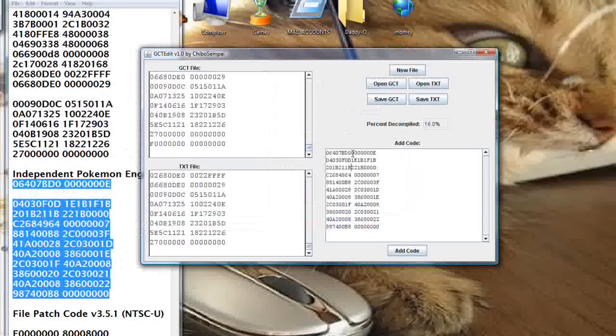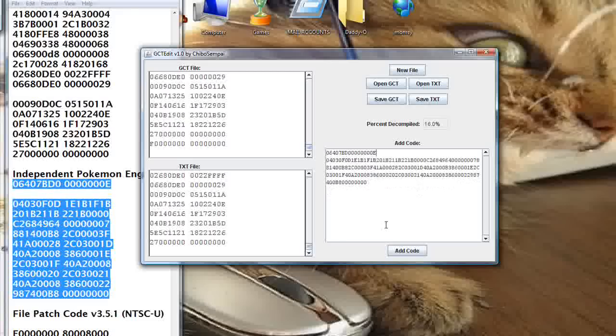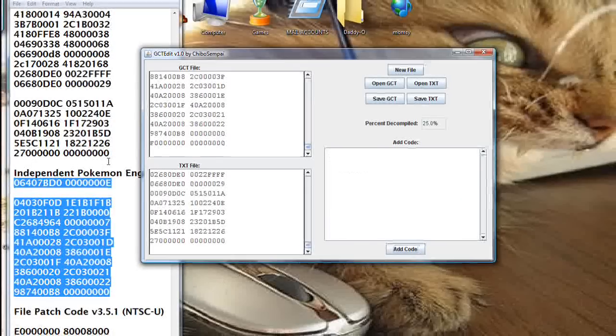This is great if you want to just main Charizard, which a lot of people have started doing since now they don't have to go through Squirtle and Ivysaur before they can get back to Charizard again. Charizard is actually quite a powerful character in the game, and being able to choose him individually is probably the best addition.